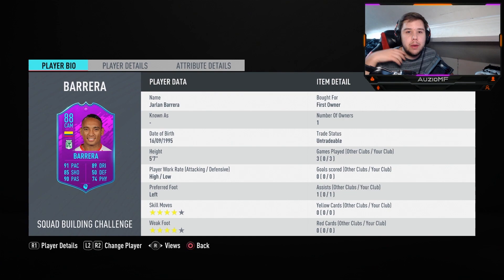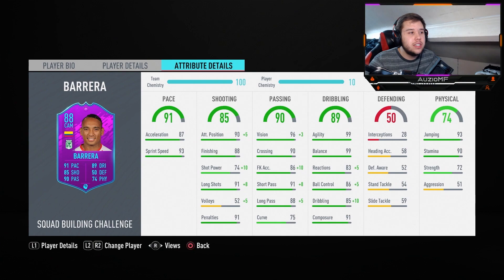He's got four-star skill moves, which means he's going to be able to do the Berber spin and the standing scoop turn. The four-star weak foot is going to allow me to shoot onto his right foot. He is on a Maestro chemistry style, obviously on 10 chem. 87 acceleration, 93 sprint speed is something you don't see from a CAM nowadays. All CAMs usually rely on dribbling, passing, and a good finish — they don't really need that much pace, but it looks like Berber has actually got pace.